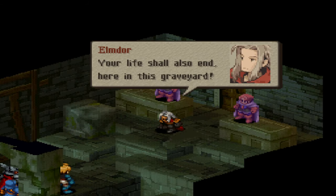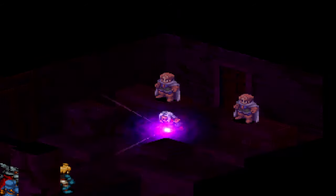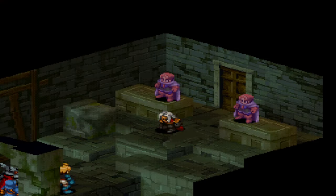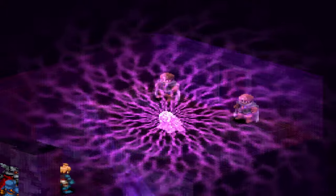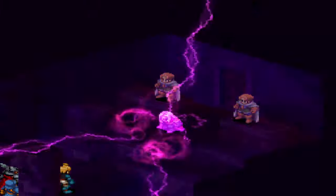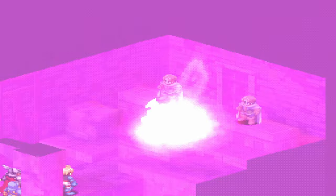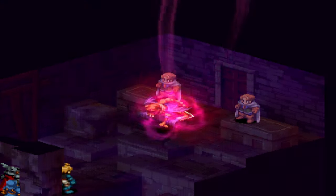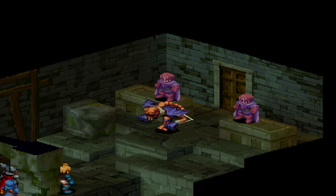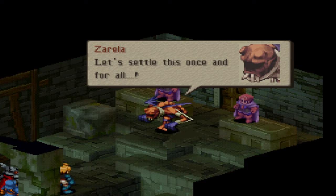'Your life shall also end here in this graveyard.' We've come too far, Elmdor, to be laid to rest in a graveyard. But of course, as so many other boss fights, it includes a holy stone. And Elmdor is sacrificing his corporeal body to become a grotesque monster, of course. Zarela, let's settle this once and for all. Kind of looks like he has a jetpack on him, if I'm being honest. Let's go.